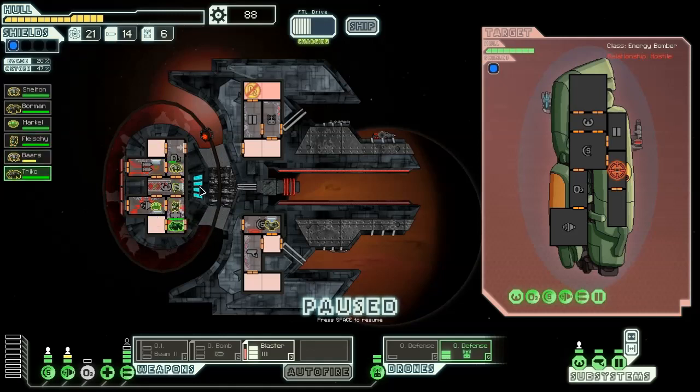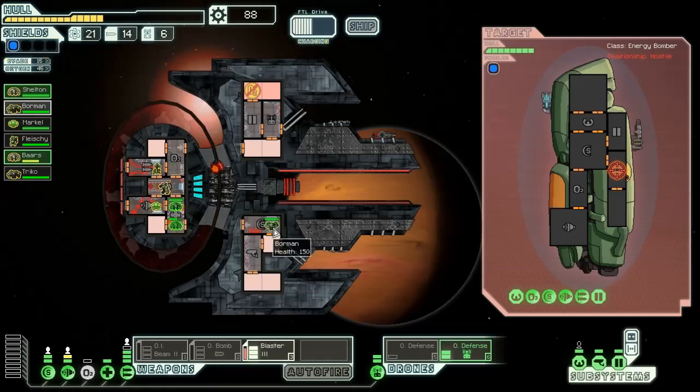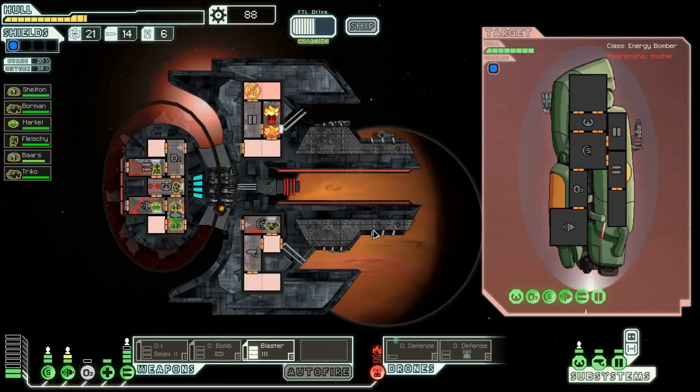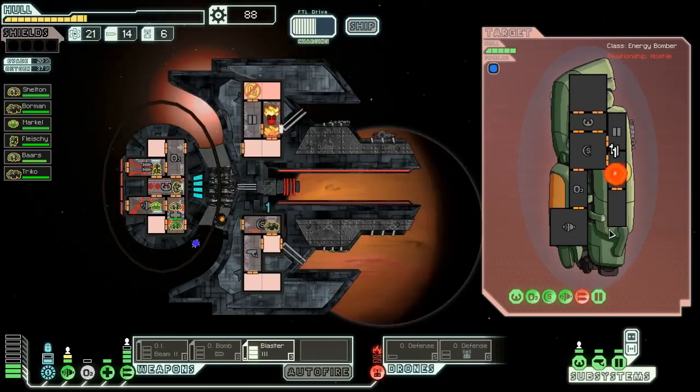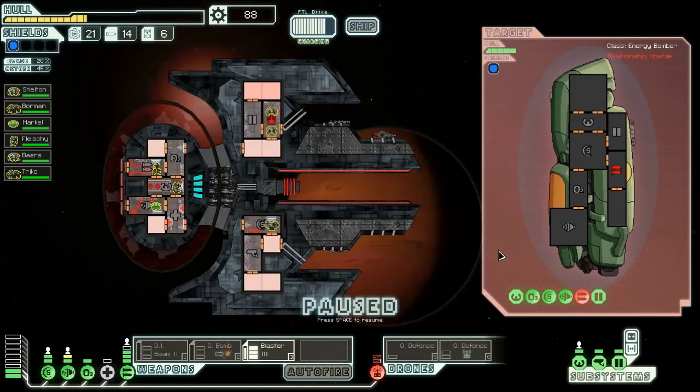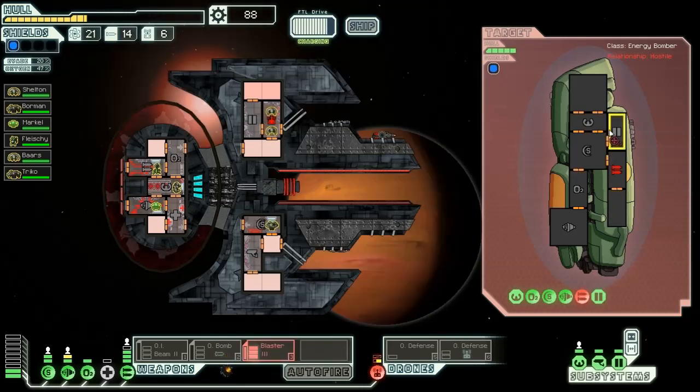We're going to get Flesh over there, and the two NGs go back to the medbay to heal up. Then we'll finally restore things. Just deprive that part of the ship of oxygen — but that also depowered our defense drone. Depower that, restore oxygen there, and hopefully we'll be able to fix things very soon. Blaster's about ready to fire again. Out of the way, here comes the Blaster Mark III again for another volley. Prepare your defenses, Zoltans — this is going to be your last fight.